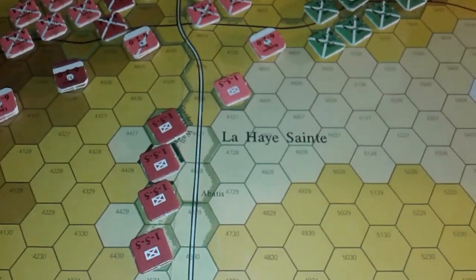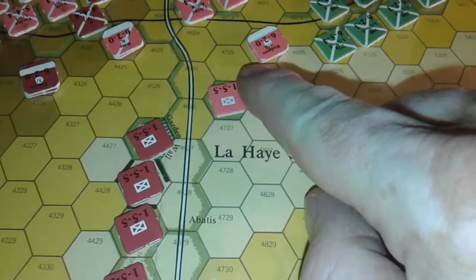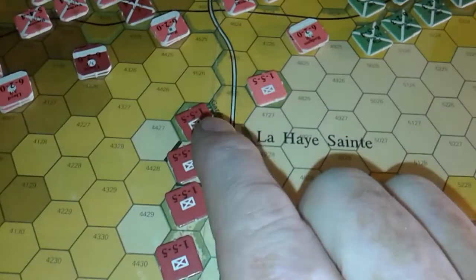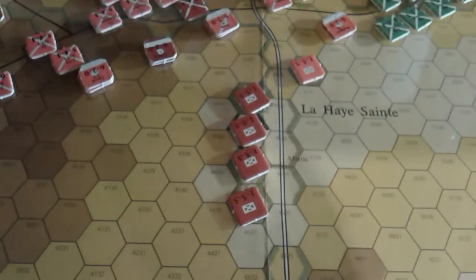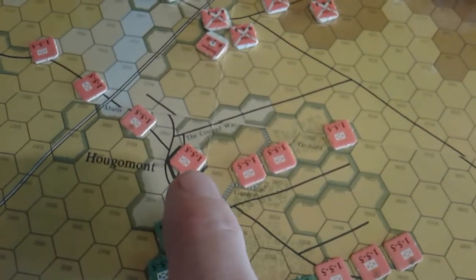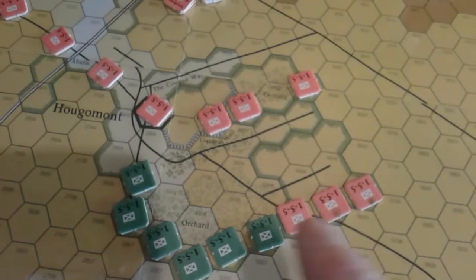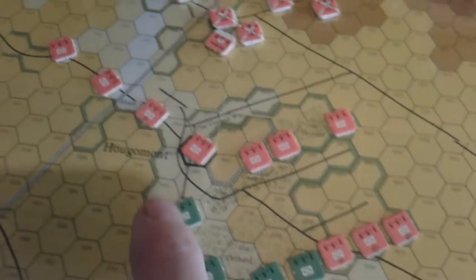We get some British in the sandpit, the King's German Legion in the building in the court garden surrounded by a wall. We get the British here in Hougoumont itself, behind the garden wall and in the gardens. Then Hanoverian and Dutch units.